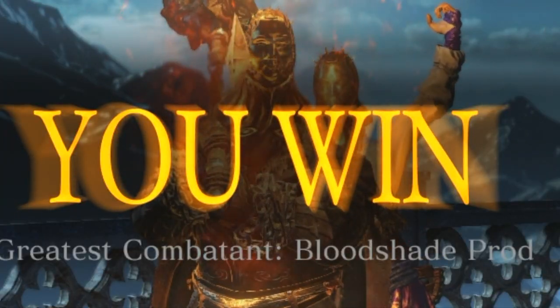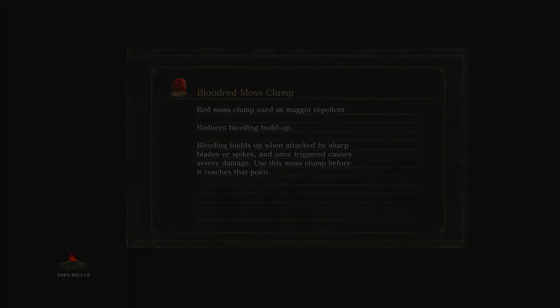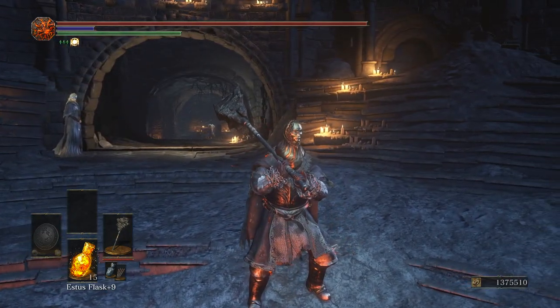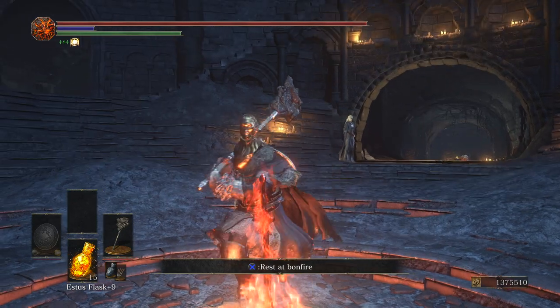Greatest combatant. Double smoke hit. This weapon just does some real shit with that weapon art, and I mean that in the best way possible. Either way, that is gonna be it for today's video. I hope you guys enjoyed it. If you have any build suggestions or weapon suggestions, feel free to leave them in the comment section down below.